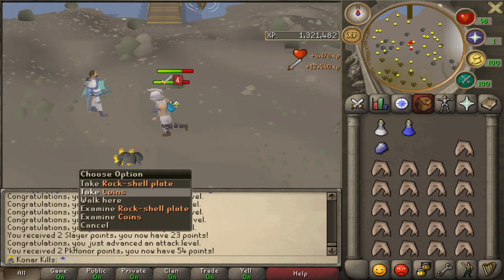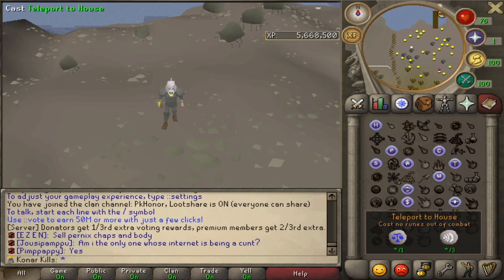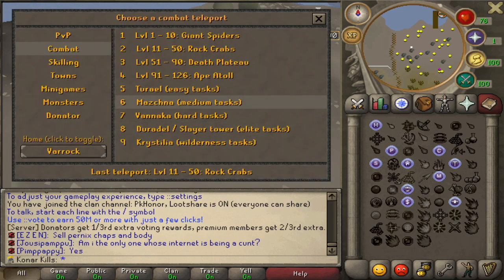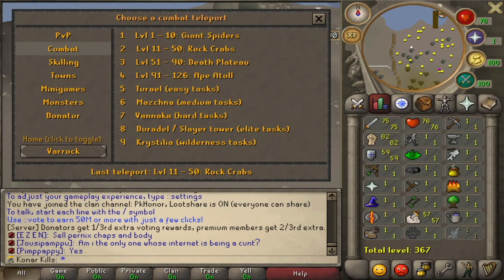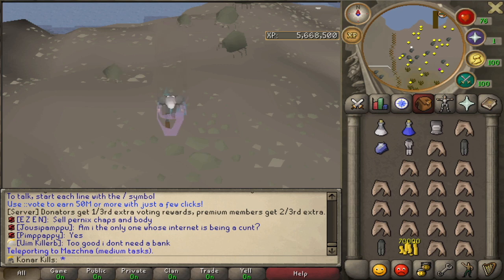So Rock Shell Plate is the first of many upgrades. I've managed to figure out how to do live commentary now, which is going to make the clips even better I think. We just finished that Rock Crabs task and ended up with these stats — pretty good. So I think I'm actually now going to move on to medium tasks.